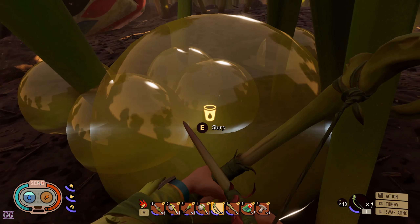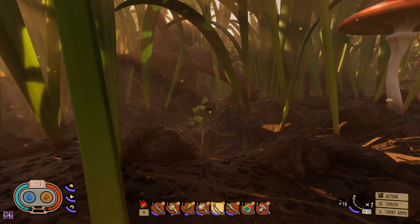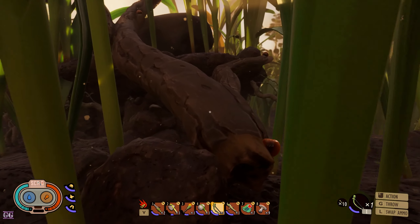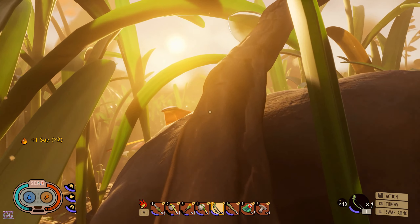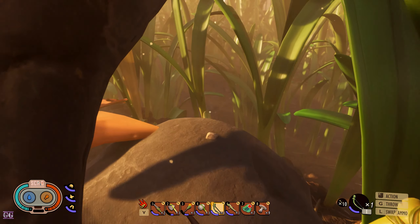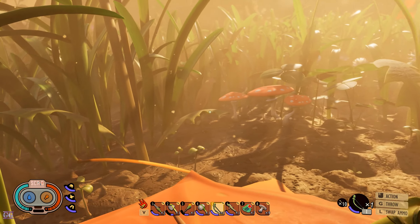I don't know, I don't care, I'm going to go drink it. That's interesting. Might just pull the base close to this. Oh, here's water — yeah we still need to. Oh yeah, this is actually close to where we wanted to build the base right? These are ice caps.